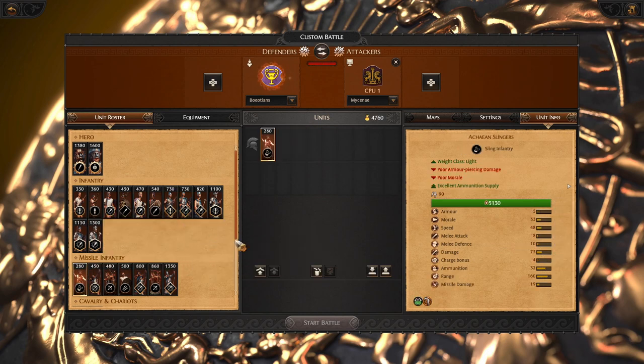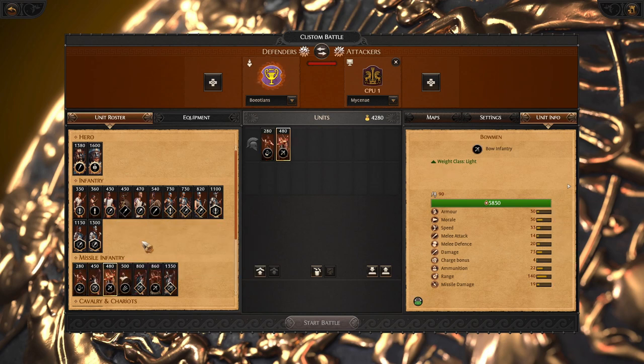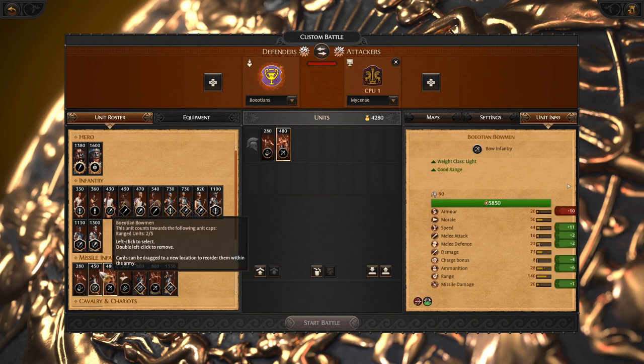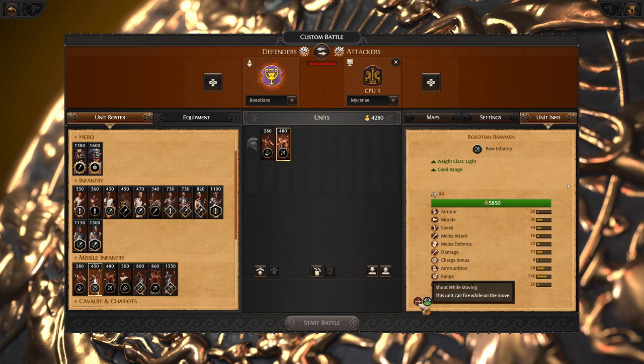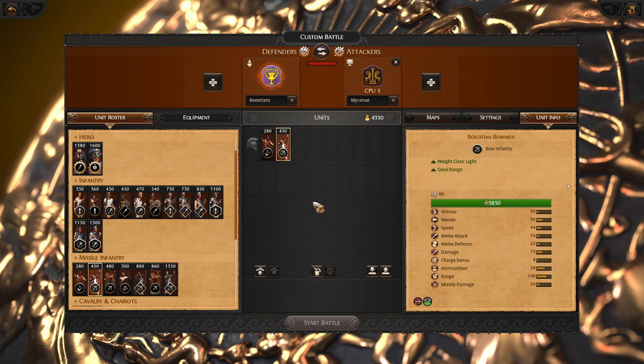For missiles, we got Ekian Slings — the famous, good, versatile unit; always recommending. Then we got Standard Bowman, which I do not recommend at all — this is a very weak unit. Instead, we can go with the Boeotian Bowman, which has slightly better arrows, is much faster, and can shoot while moving. This is a much better unit.